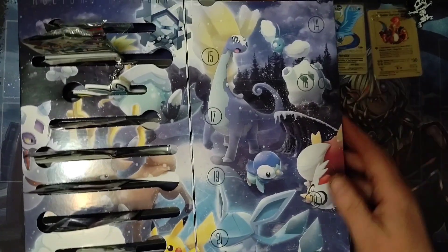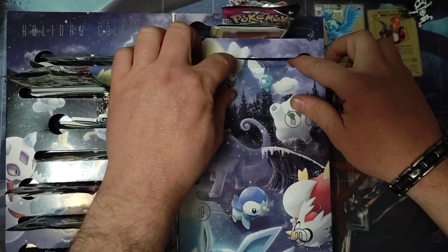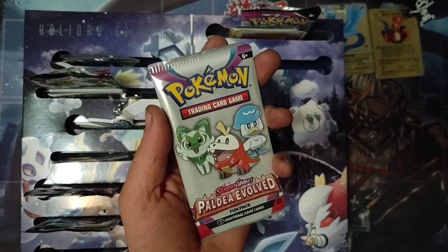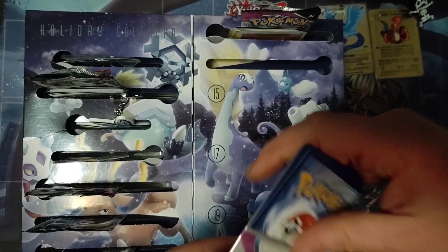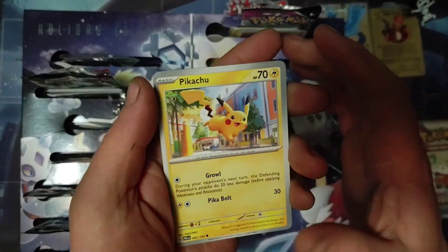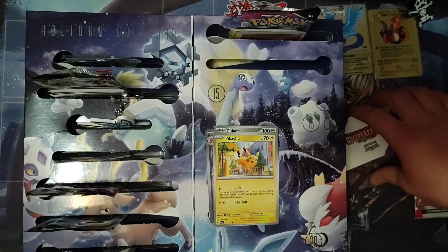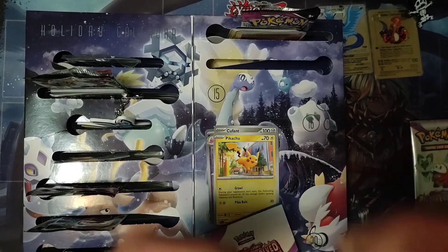I don't think I did one yesterday, so we're doing day fourteen. It's another small fun pack. We've got Pikachu, Kubfu, and a Tinkatuff Reverse Holo. Until next time, have a good one.